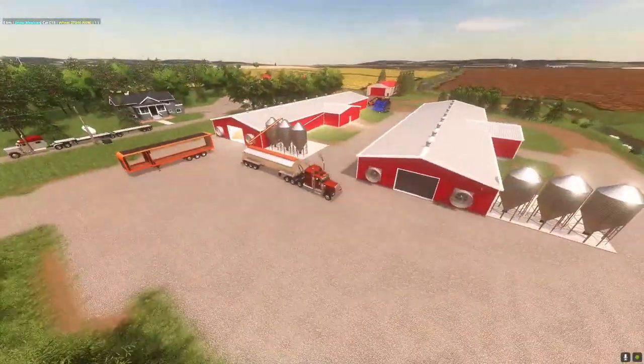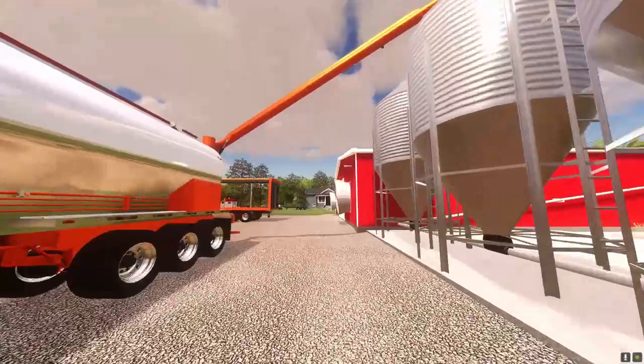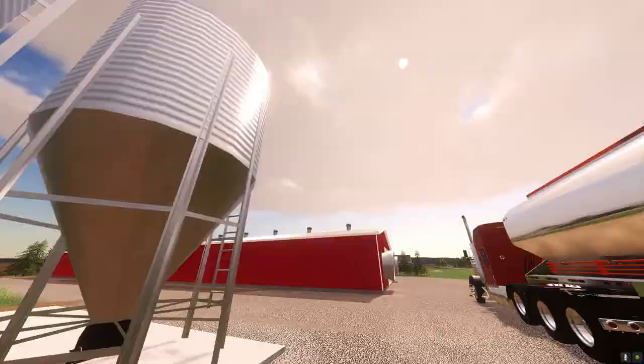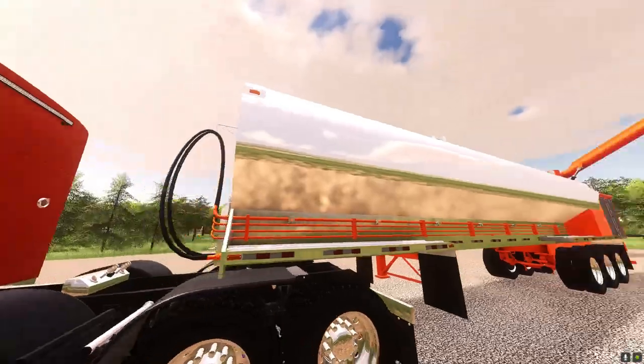We're just filling them up. When you fill them all the way up with straw, the straw bar disappears from the menu, but once they start using it, it comes back — not a big deal. Right now they're taking 12,000 liters of feed and this is only about the second day with 10k in there — that's half the feed. I think it's about 12 Walinga trailer loads they go through when I tested it.